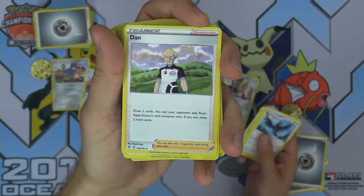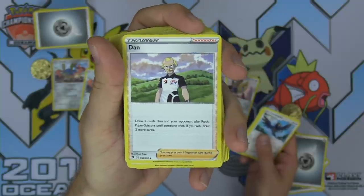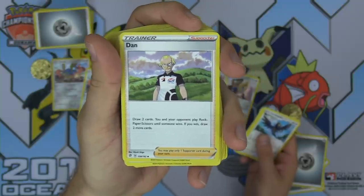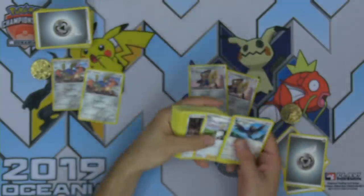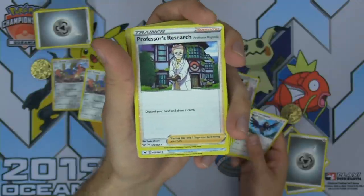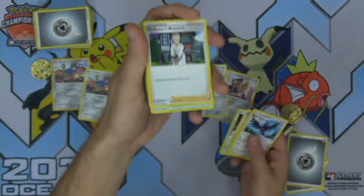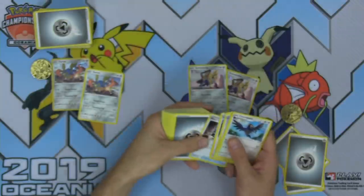Dan! Shout out to all the three-letter cards out there — Dan, Hop, Hau — they're all good, instant classics. Big Dan meta for sure. Who's all gonna be playing Rock Paper Scissors? More Researches in the deck — that's great. More Metal Saucers in the deck — that's great.